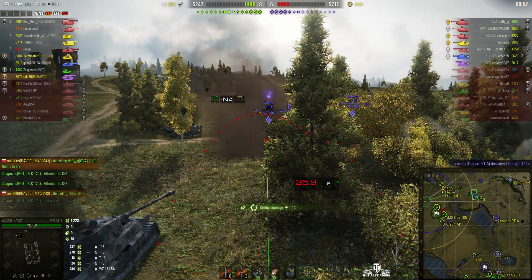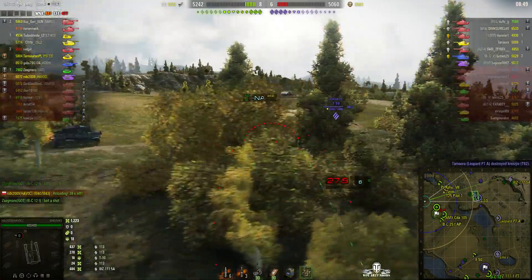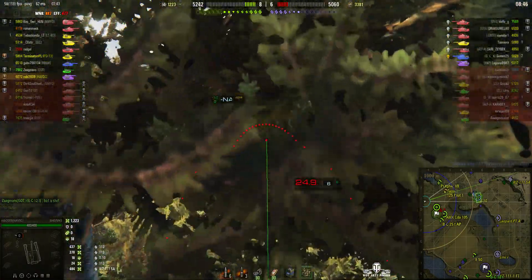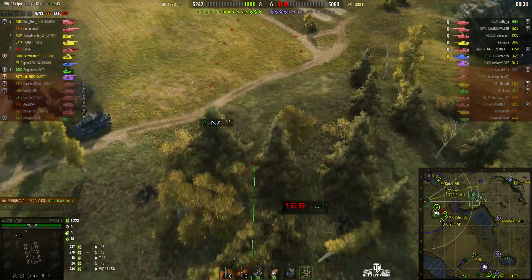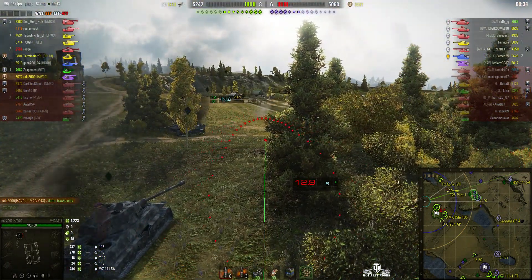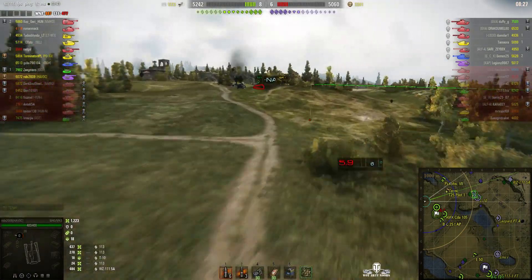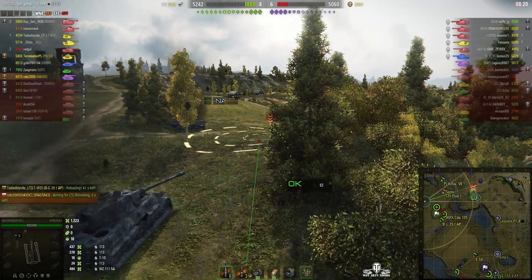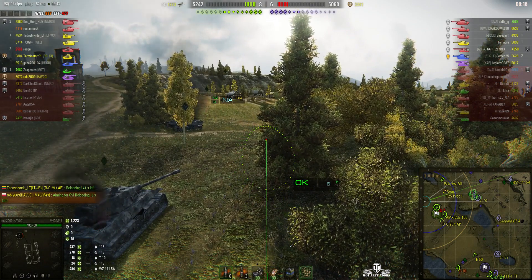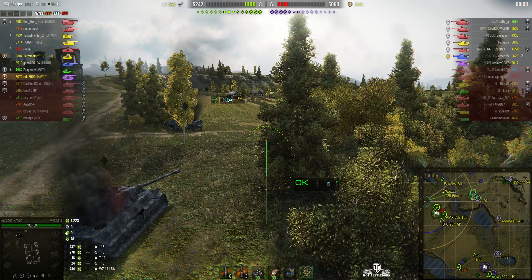The 113 has now picked up two critical hits, one of which is a track. He's only got 220 hit points left, so a splash would kill him. The T-10 though has a lot more health and is much more reluctant to pop out. It's good that he's holding down his right hand mouse button so he can look elsewhere to see what the enemy is up to - that keeps his aim steady on the target point. That 113 kept popping out at this particular point and he's waiting for the right moment.